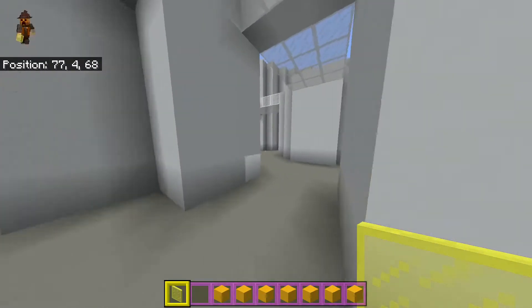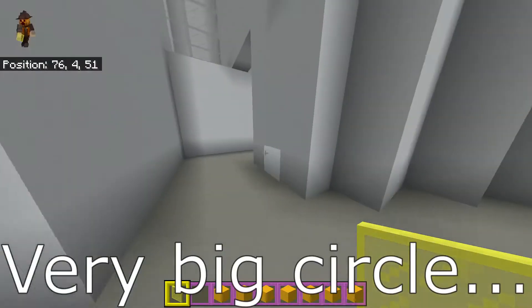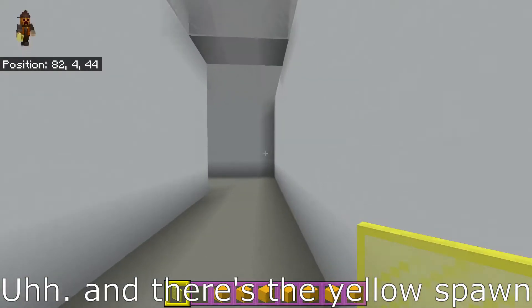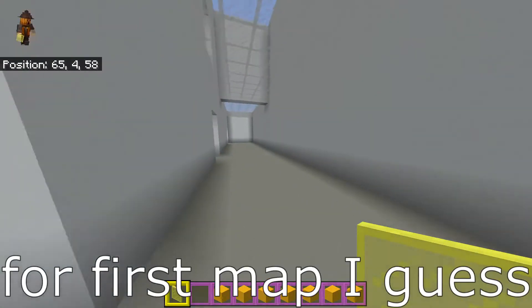Another entrance to the gray spawn. This is the central part of the map — very big circle. And then there's the yellow spawn. Quite a small map, but it's pretty good for the first map, I guess.